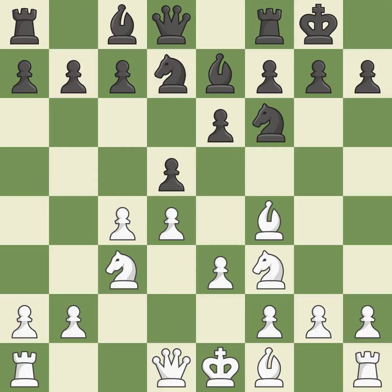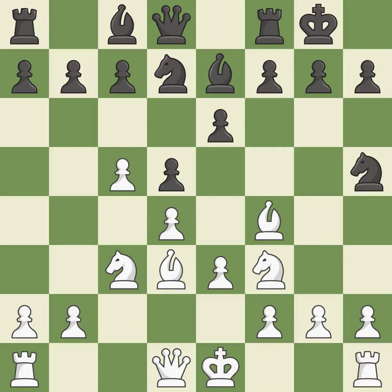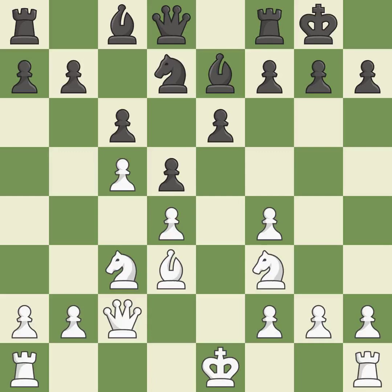e3 allows the light-squared bishop to develop and supports the d4 pawn. This develops a knight from its starting square, activating it. By growing a bishop from its initial square, this activates it. This exchange is fair — recaptures. It is the last book move. By growing a queen from its beginning square, this activates the queen.